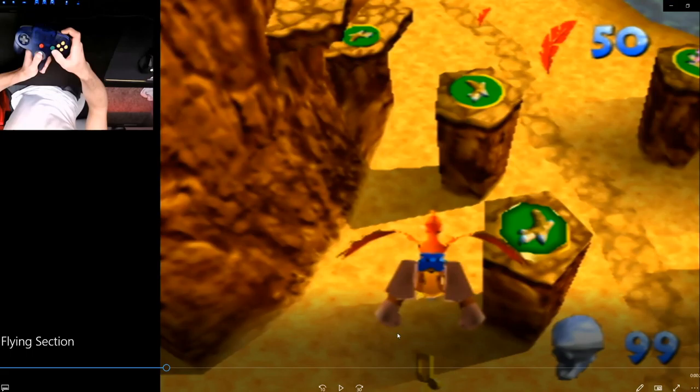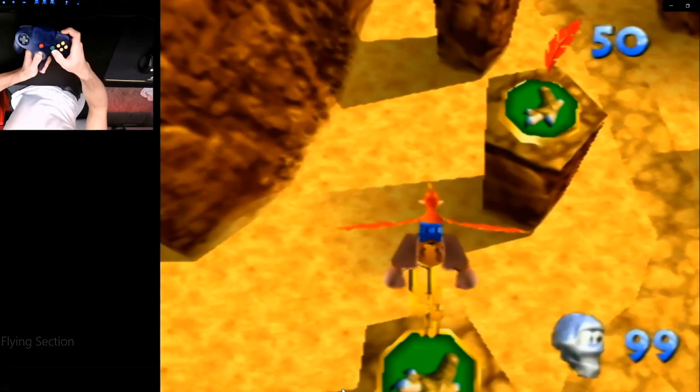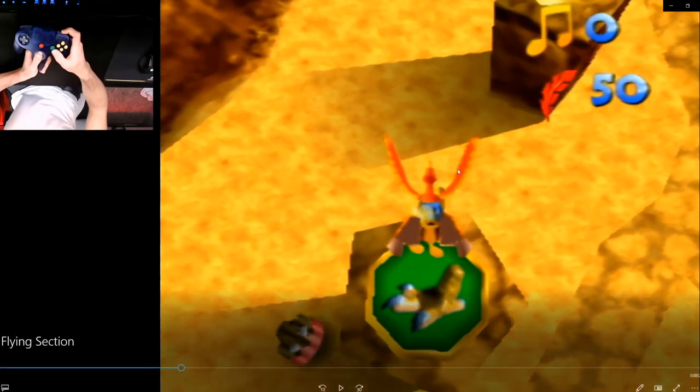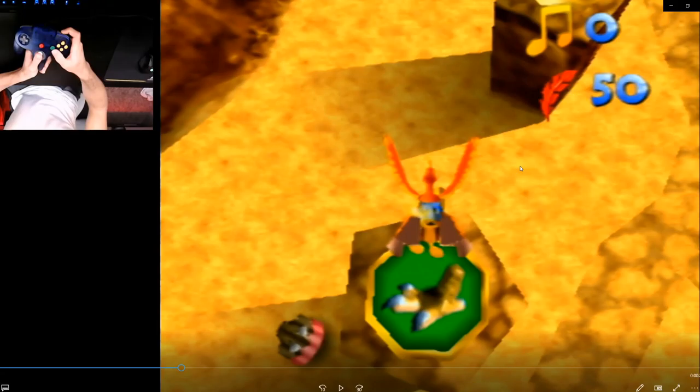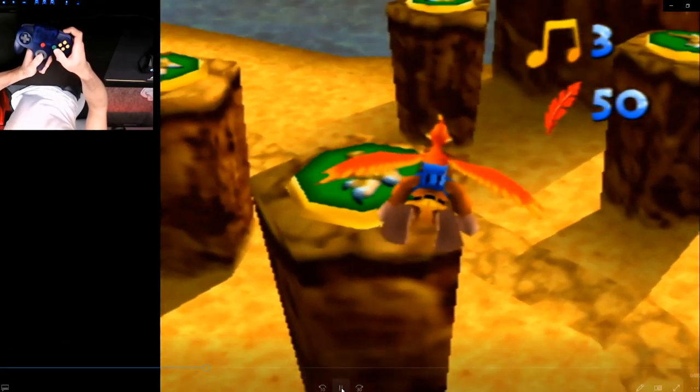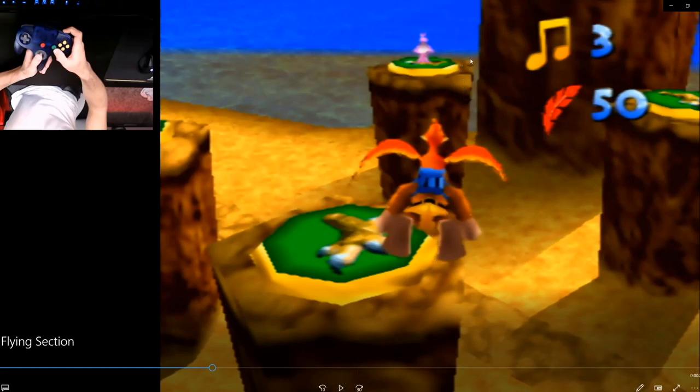Whenever you push A you're gonna have to time when you hold up, but it's very consistent. You're gonna fly down straight into these notes, and right as you grab the third note — or even maybe just right before — you're gonna turn your control stick to where you're facing the pink Jinjo. You don't want to do this too early, because when you line up your beak bomb you might land in the water, and if you do it too late you're gonna land on this platform right here.